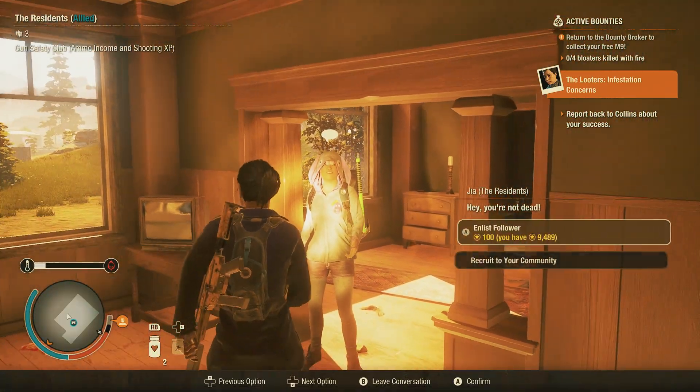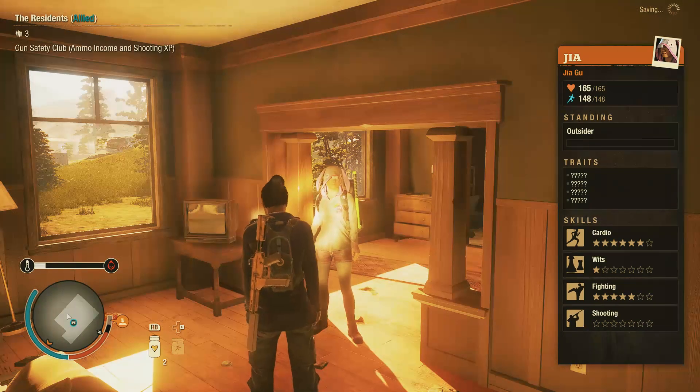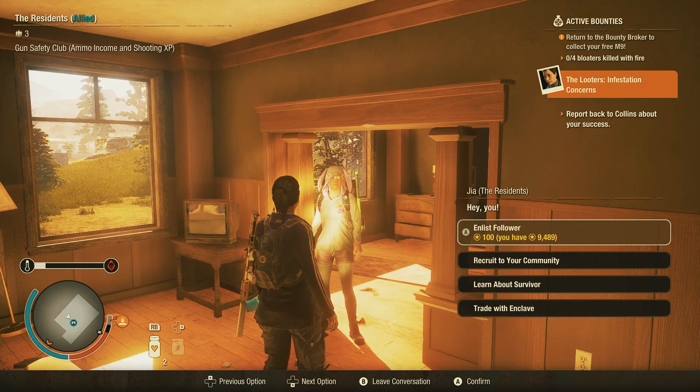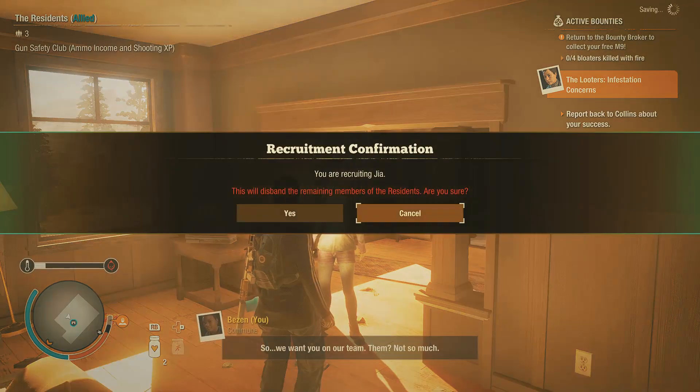What a weird outfit — what went through your mind? Both 165 health. Sorry, I mean even though the Enclave benefit is great and I would like to keep them, I need you.